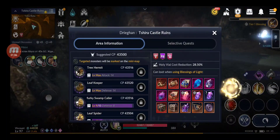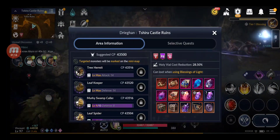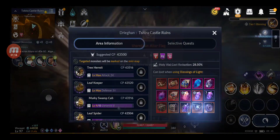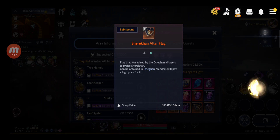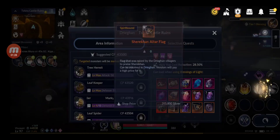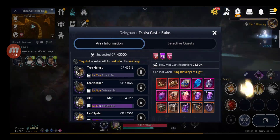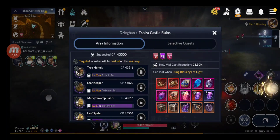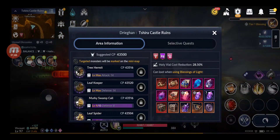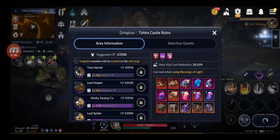Depending on your CP you can get better, higher quality rewards. For example, in Dragon area — 43,000+ CP — you get this statue, let's call it a statue. I can sell each flag for 315,000 silver. You can also get Chaos Jewels, Akra's, and very importantly the Dragon Loot Chest and Sherekan Legacy — they are very good.